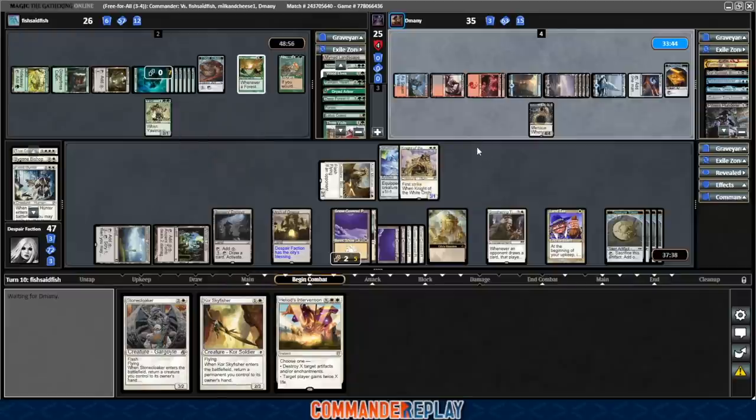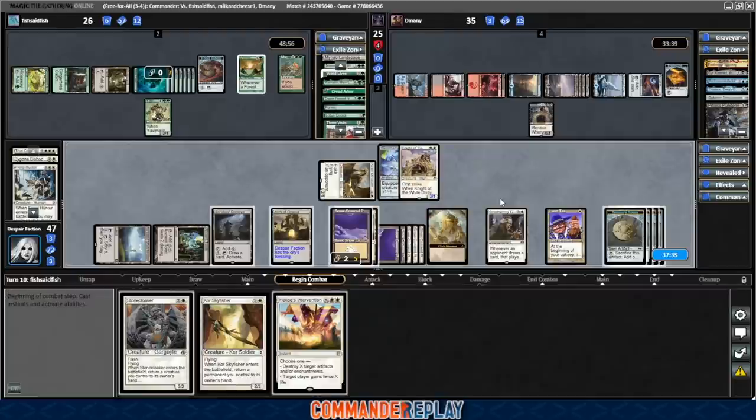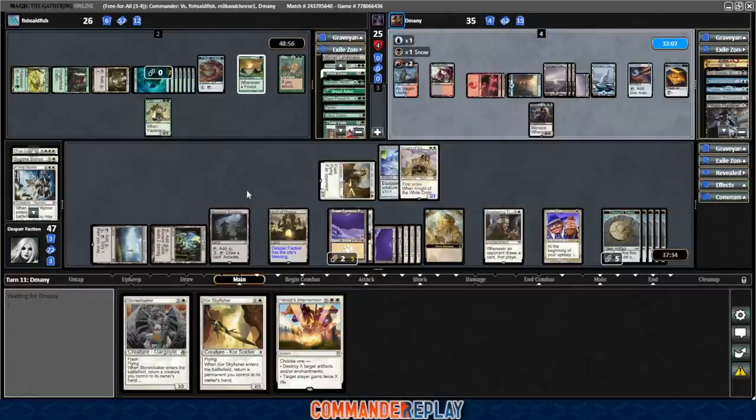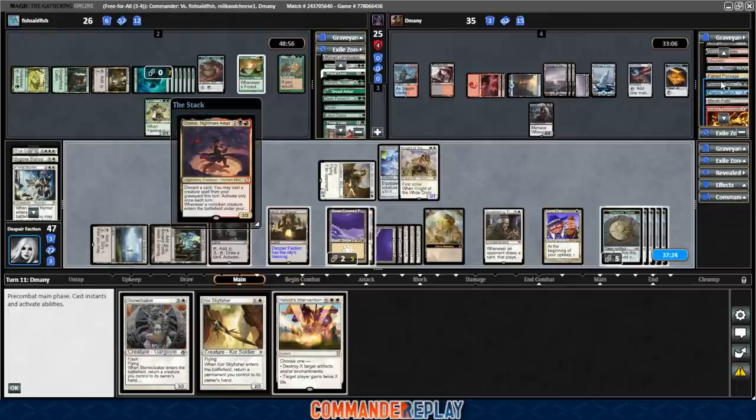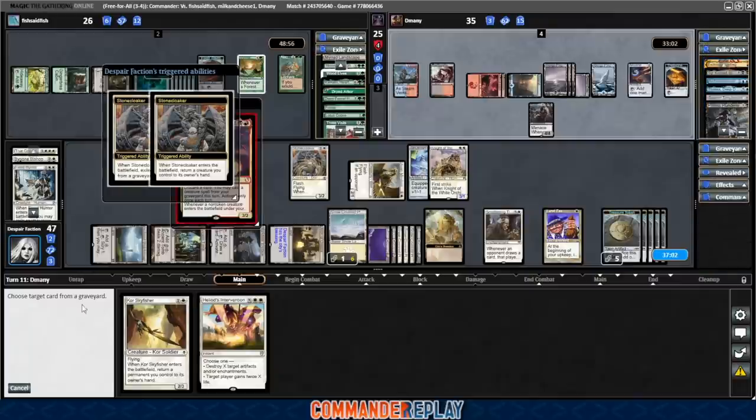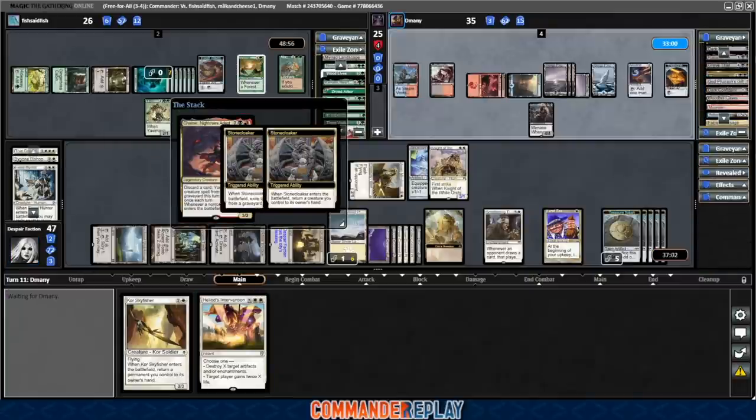Yavimaya Elder. For the first time all game, Fish doesn't have a giant board state of creatures. Fish is on 10 lands now, we're on 11. Oh, that's a Chainer — what creatures are in their graveyard? Ravenous Chupacabra is a creature. Grave Titan is also a creature — Stone Cloaker, Grave Titan? Too much value there, especially with haste.